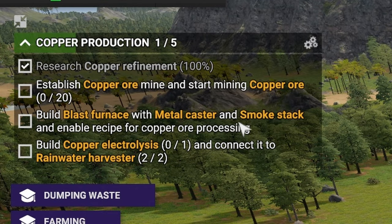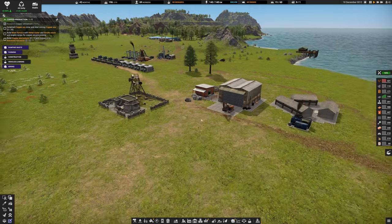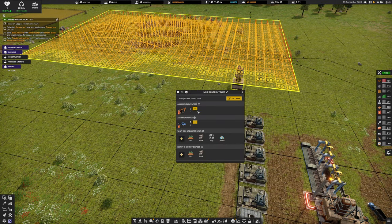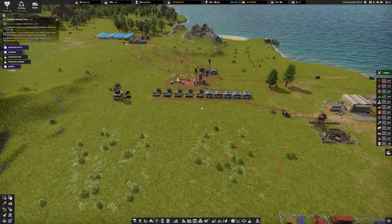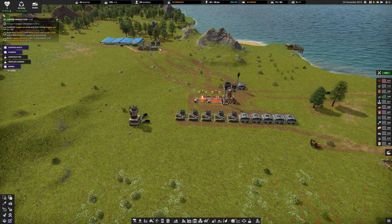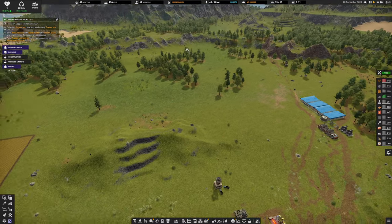We also need to build copper electrolysis and connect it to the rainwater harvester. We got some new vehicles produced - a new excavator to assign to this area. I'm going to get two assigned trucks, maybe more, because coal needs to go to several destinations. We'll also need a new small excavator and some new pickups to handle the copper vicinity.